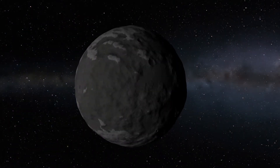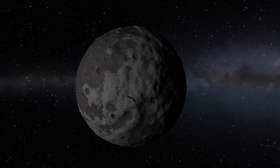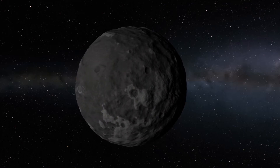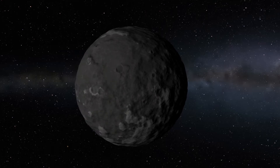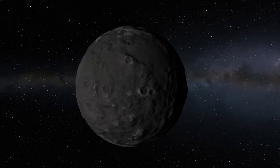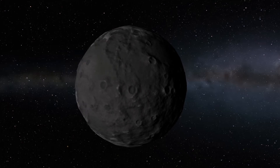Next, we have Dres. Now I've only been to Dres once, and I didn't really find it that interesting. It has a super big tilt, making it pretty annoying to get there, but it has one pretty interesting surface feature: a massive canyon. It also has a few asteroids around it, so you can check out one of those.